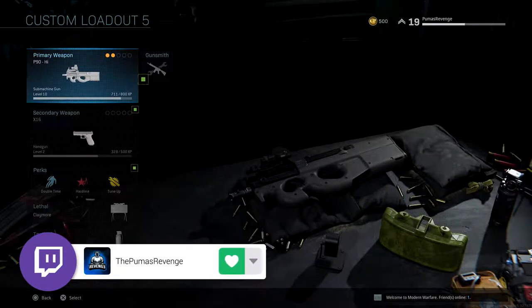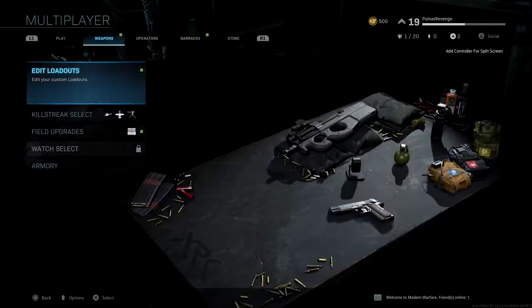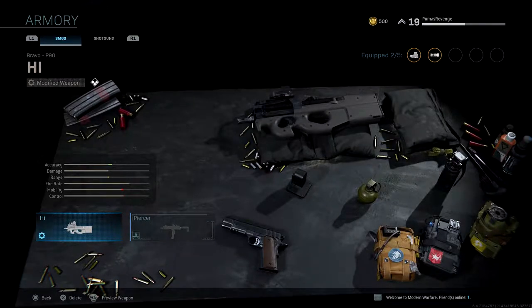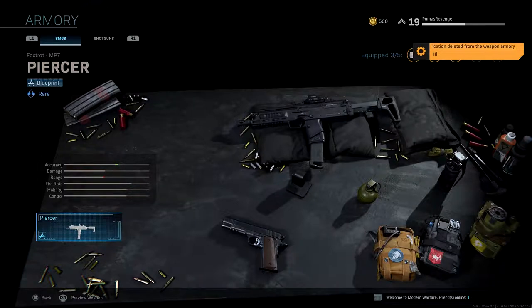I think it's pretty awesome. If you ever want to delete your modification, you can go down to Armory, click on it, and literally just press Delete. It's pretty easy. In your Armory, all your blueprints are saved as well.